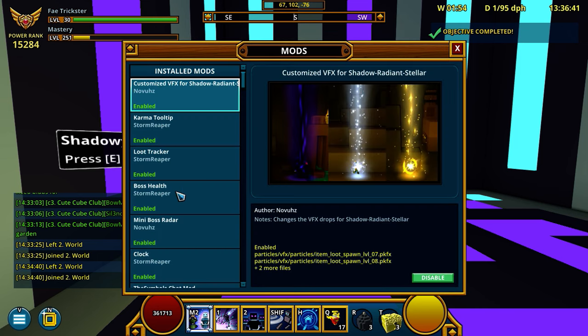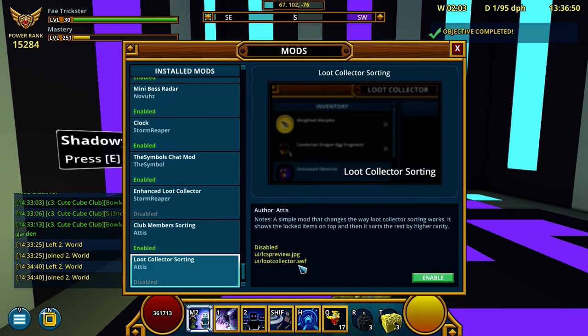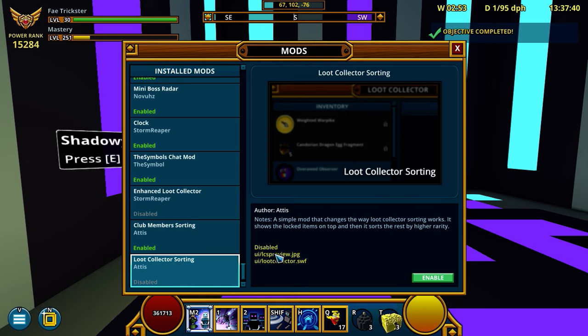Here you have enhanced loot collector and loot collector sorting. These two mods can't work together because they both change the UI loot collector shockwave flash. Loot collector sorting sorts all of the items in the loot collector by their rarity, and it prevents you from being able to destroy Stellar, Radiance, or S4 rings - it automatically locks them when you enter. So you have to physically unlock them in order to destroy or loot collect them. That's why I have them turned off, but I'll probably turn on loot collector sorting.